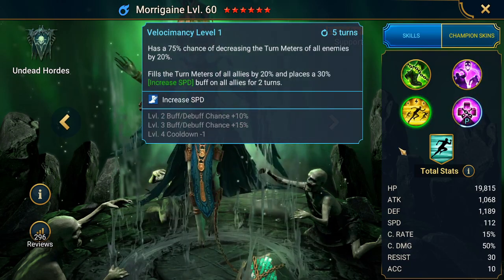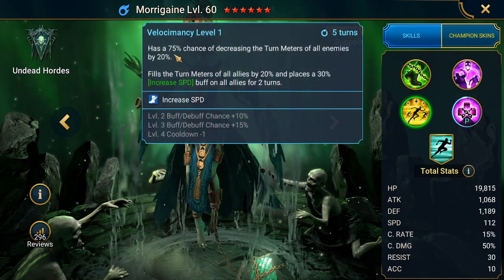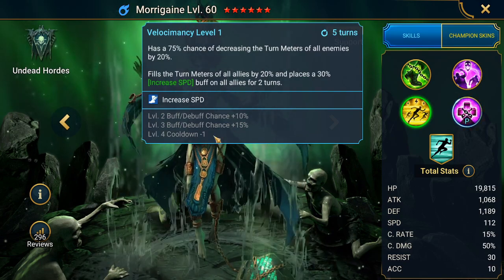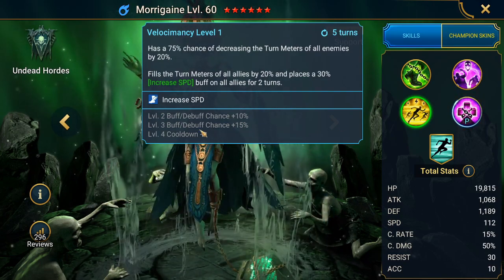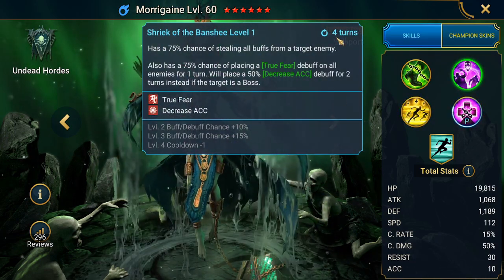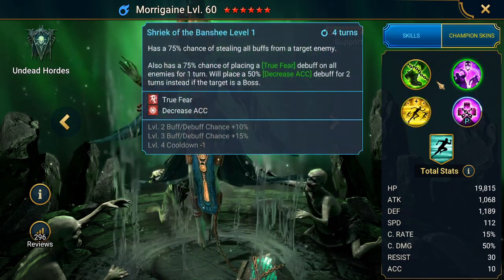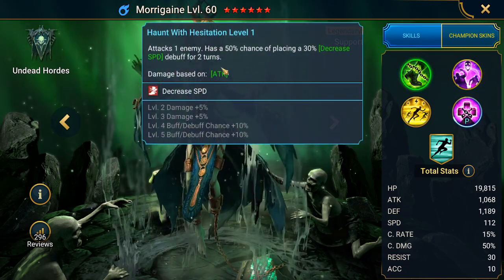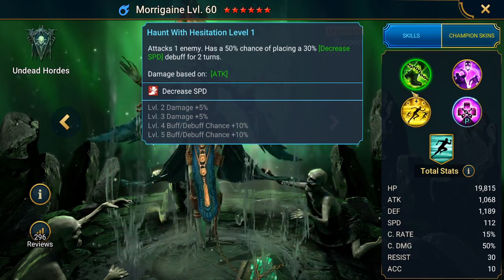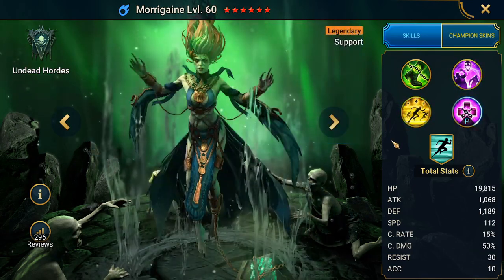For books, she needs 10 total — four plus three plus three. She deserves them: her A3 goes from 5-turn cooldown to 4-turn when booked, her A2 reaches 100% chance and drops to 3 turns, and her A1 gains 20% more chance to place the decrease speed debuff. Most important are her A2 and A3 books.